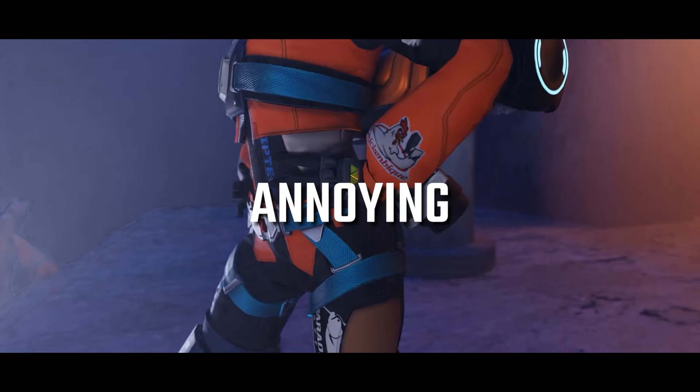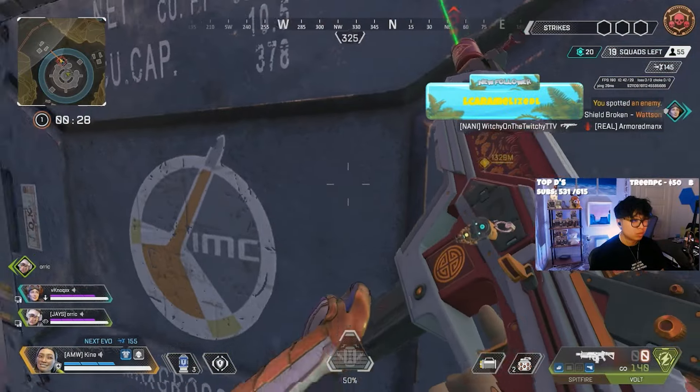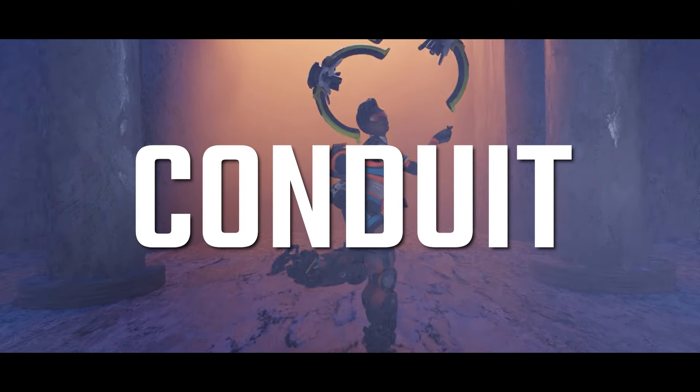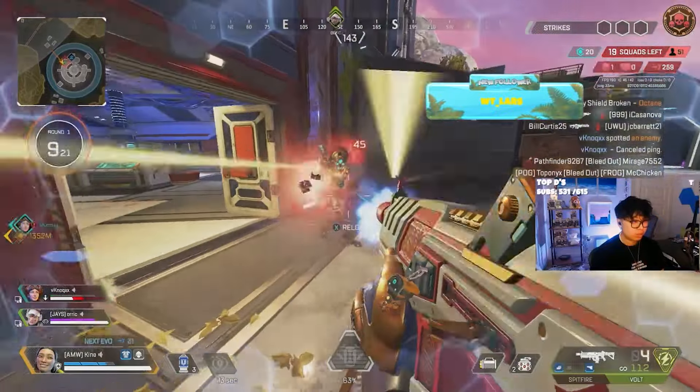Did Respawn just make the most annoying legend in the game? Possibly even worse? Let's find out. Here for the second guide of the series, we will be covering Conduit, one of the strongest team fighting — if not the strongest team fighting support legends in the game. To start, let's go over her abilities.